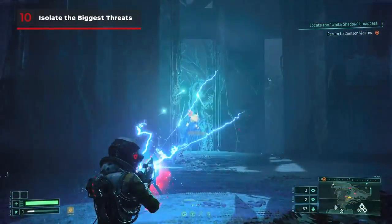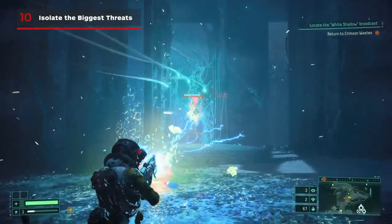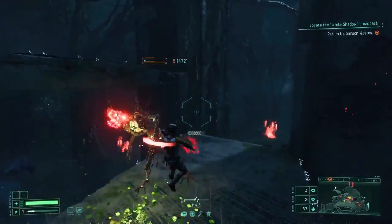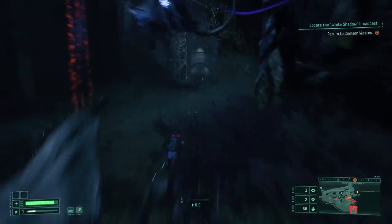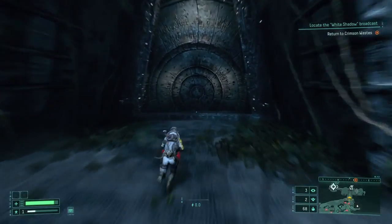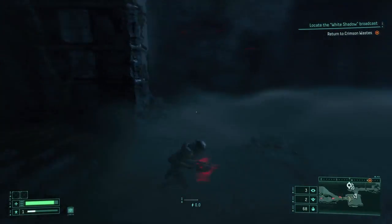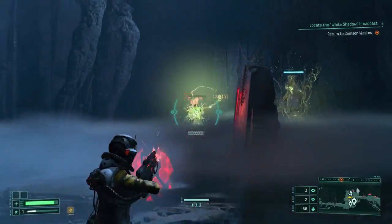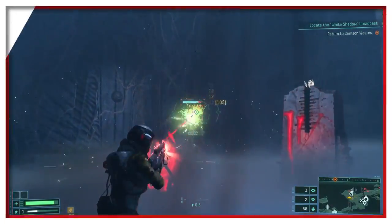The Mycomorphs — those are the big fungus plant fellas — teleport to stay close to you, and will even follow you into other rooms. While this initially seems like a major problem, you can use this to divide and conquer if you're being swarmed by other enemies that can't use doors. Run to the nearest room you've already cleared and take the Mycomorphs out first, before returning — I'm sorry — to the enemy room to clear the rest.